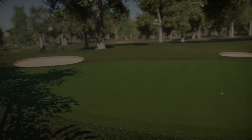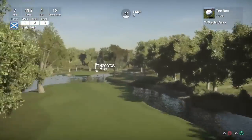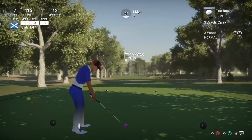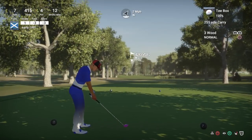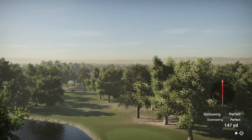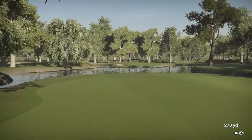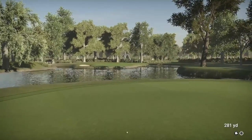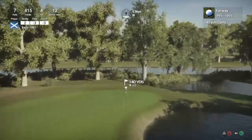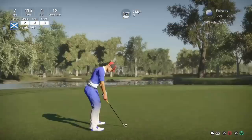Hole seven is a par four, stroke index 12, playing 415 yards. This is going to have to be the three wood - once again a different shot because in practice I was allowed to hit driver due to a strong wind into my face. Good strike - should find the center of the fairway. Maybe I could have actually hit driver and left myself a closer shot. It's now 139 yards with firm greens - lofting this up two touches, hoping it bites near the pin.